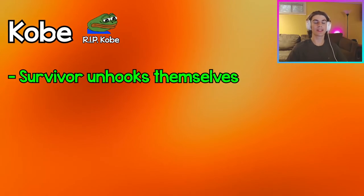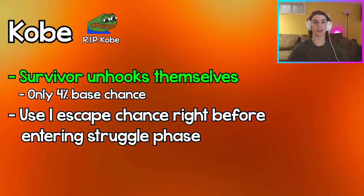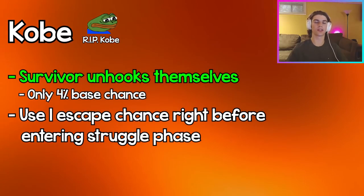A kobe is when a survivor successfully unhooks themselves off of the hook. This is super lucky, so only try it on your last unhook chance when you're about to go into the struggle phase on your second hook.